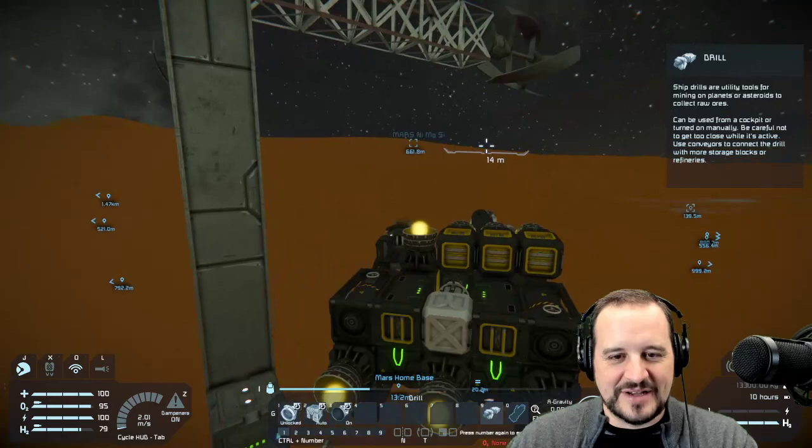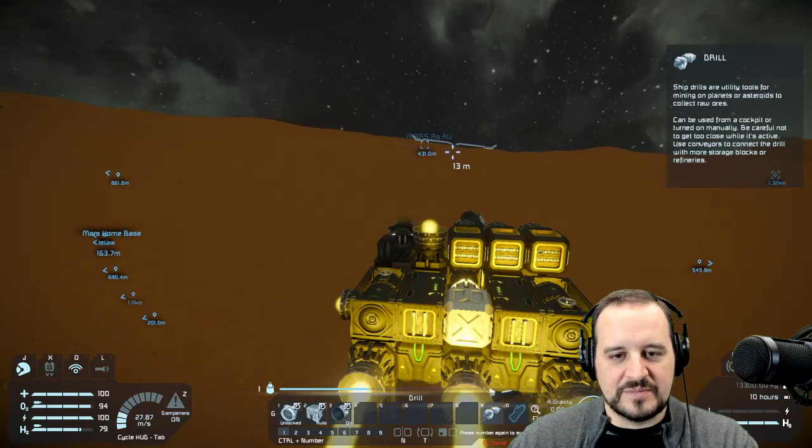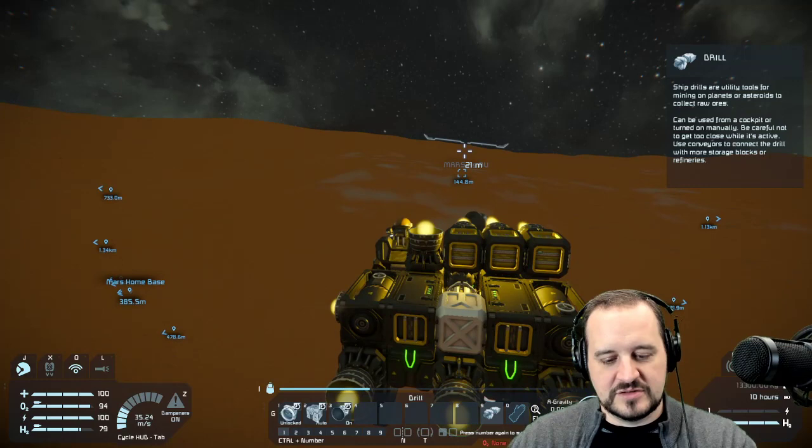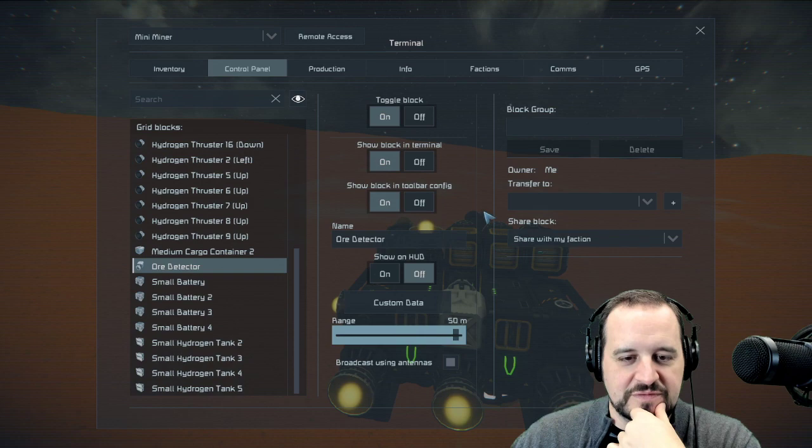Back at my ice location. Oh, I need to add some sideways engines still. Gold and silver — this will be a challenge because they're deeper. Let me go to the control panel quickly, because ore detectors often don't start at full range. Yeah, see that — crank it up to 50 meters. It seems pretty silly not to do full range.